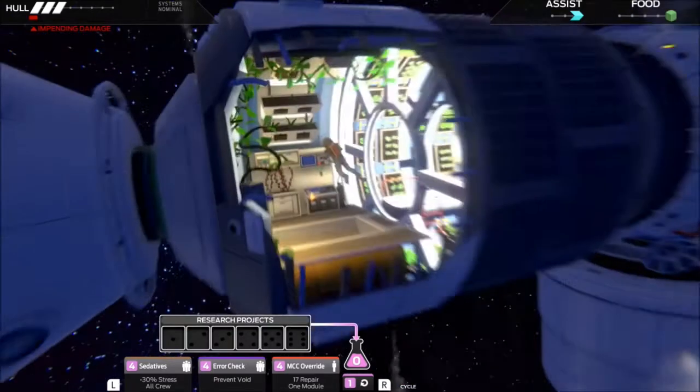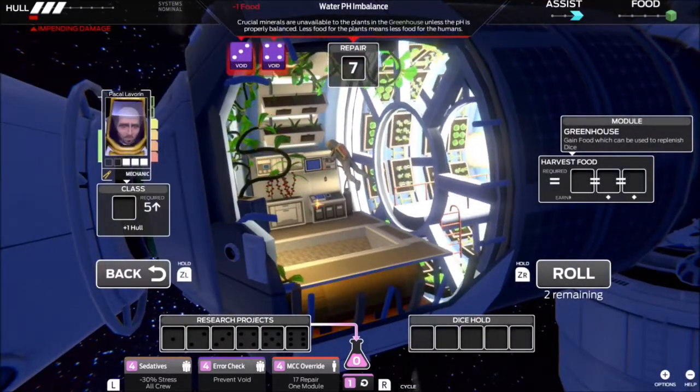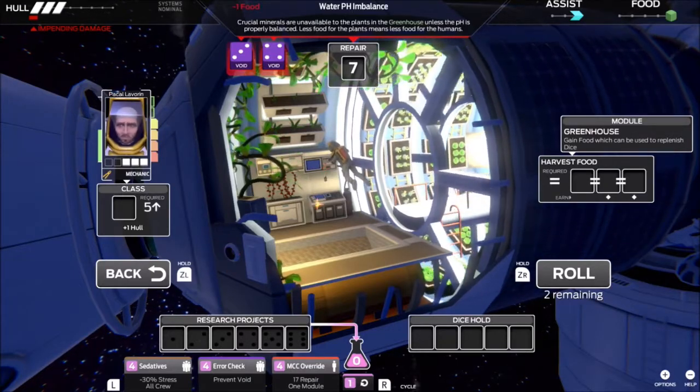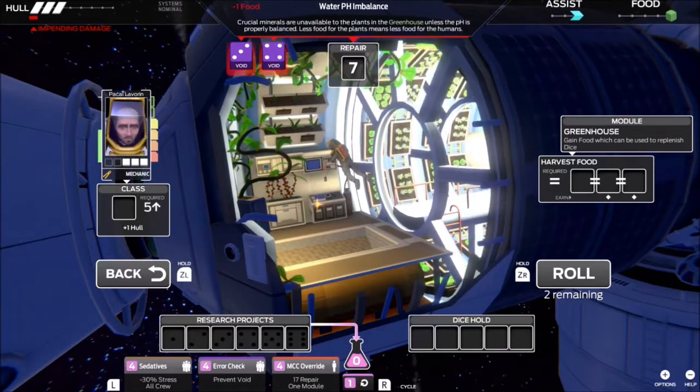We're going to start with our mechanic in the greenhouse, and this is wonderful — right off the jump we've got 2 void dice, 3 or 4. If I roll a 3 or a 4, those dice just vanish, and that is no bueno.